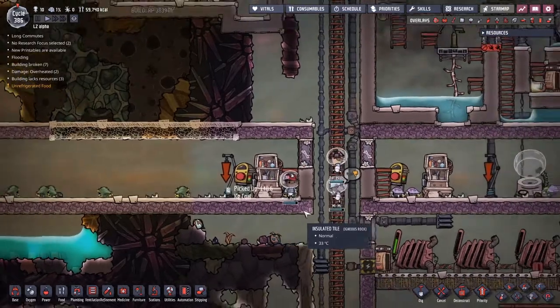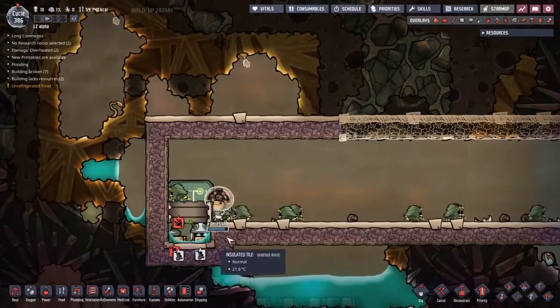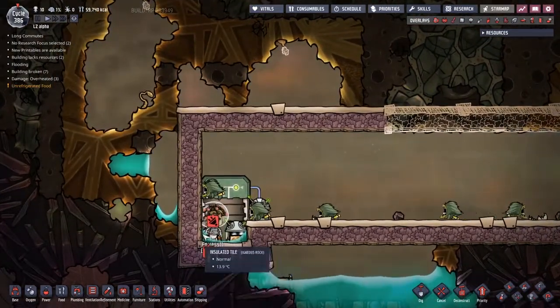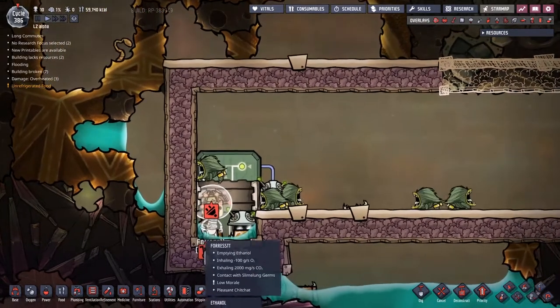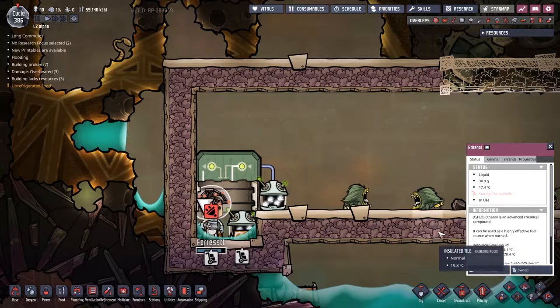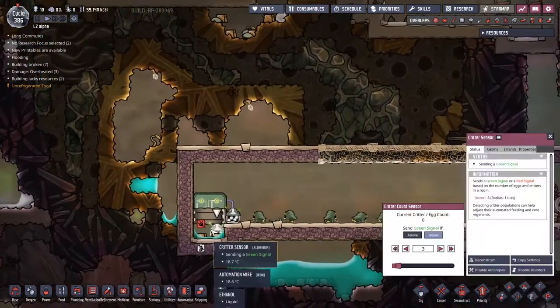Mad Frank is picking up coal and taking it to the coal gen. I'm quickly opening up this trap over here for a whole bunch of reasons. First is I want to get some ethanol spread around in here. Forrest has come to empty the ethanol bottle, but it doesn't seem to actually be working - we definitely want to empty it though.